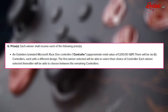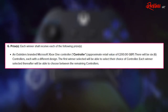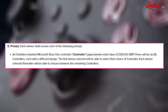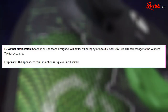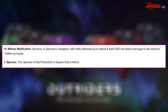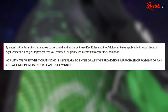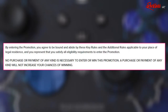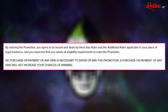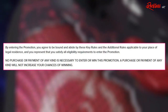As for the prizes, each winner shall receive an Outriders branded Microsoft Xbox One controller, which has an approximate value of 200 pounds. There will be six controllers, each with a different design. The first winner selected will be able to select their choice of controller, and each winner thereafter will choose between the remaining controllers. Winners will be notified by or about 9 April 2021 via direct message to their Twitter accounts. The sponsor of this promotion is Square Enix Limited. By entering, you agree to be bound by these key rules and the additional rules applicable to your place of legal residence. No purchase or payment of any kind is necessary to enter or win, and a purchase will not increase your chances of winning.